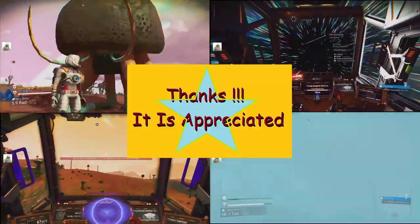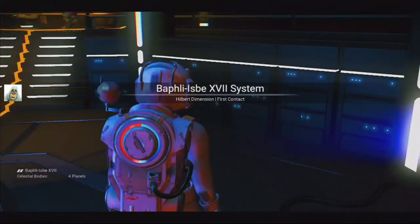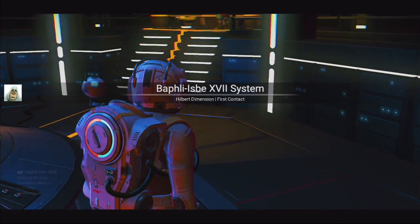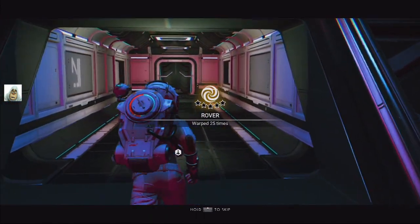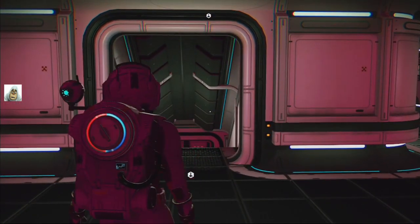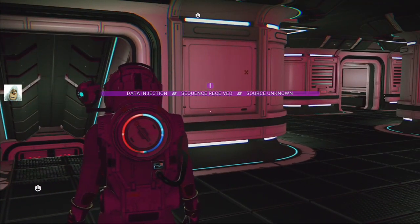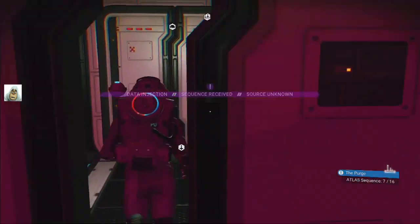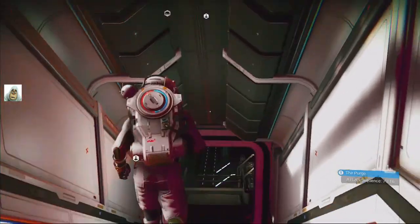Welcome to the wonderful worlds of No Man's Sky. We're in the next system along the line, still in Hilbert as you can see. Conflict level is alarming - not very nice. Milestone complete, we've done 25 warps so far. It's not the atlas system, we're just taking one step at a time. There's another glyph - it seems to give me a glyph every time I jump. We've now got seven.